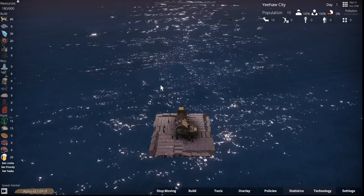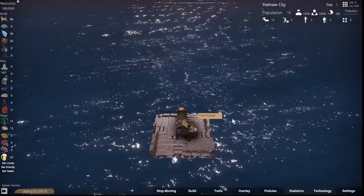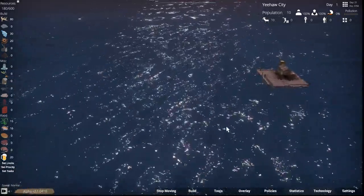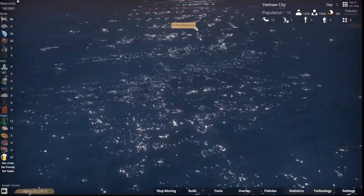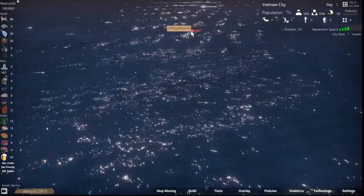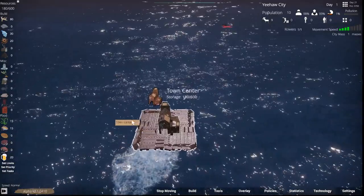Had a lot of fun on this game previously. So here is our town center — got 180 things in storage out of 600 — so we need to see where we want to head off to. This is like a city builder on the ocean. If you're not playing, we have drifting resources out there and a driftwood pile. Let's double right-click and they're gonna all start rowing over here.